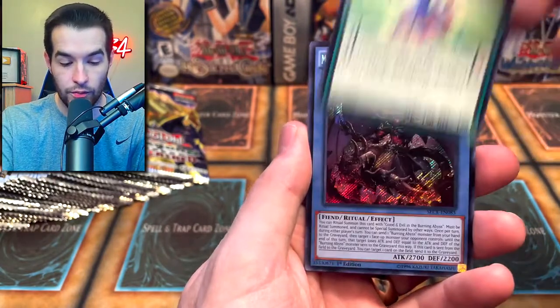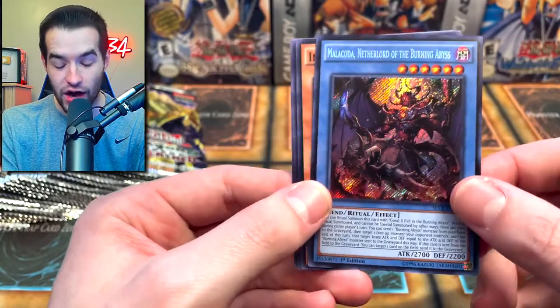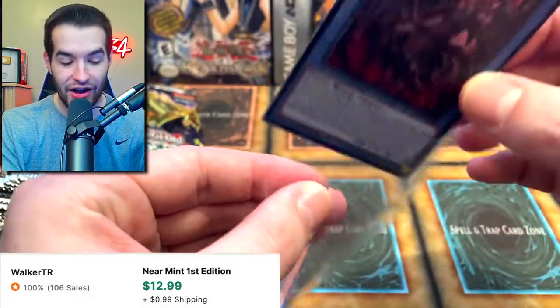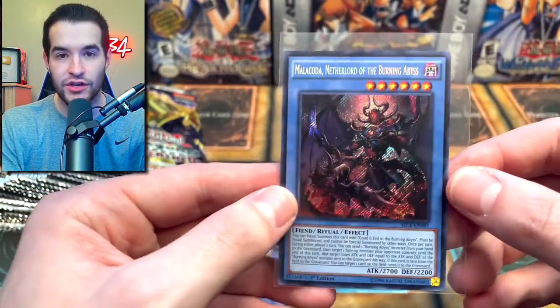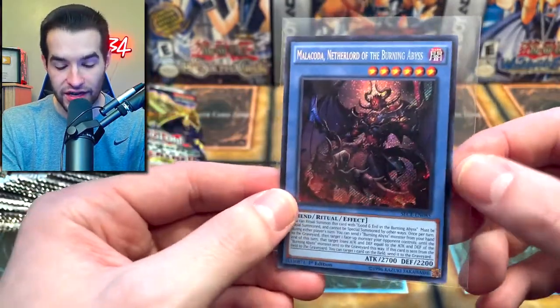Former Pal Trump Witch. And a Secret Rare — and this is actually... I only have the Ghost Rare, I needed the Secret Rare. That's awesome — the Malakota Netherlord of the Burning Abyss! This comes in Ghost, Ulti, and Secret Rare in this set. That's incredible — I only have the Ghost Rare first edition.